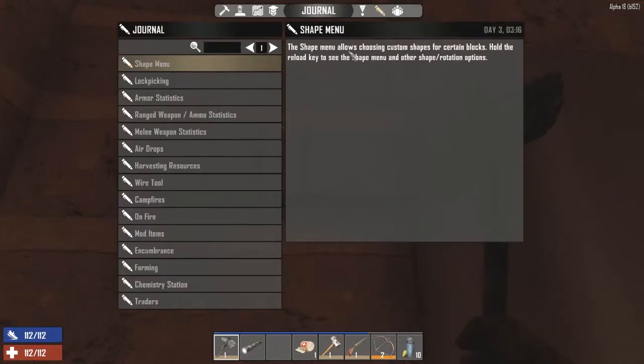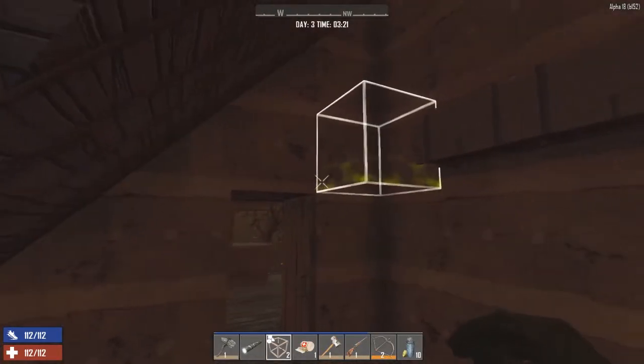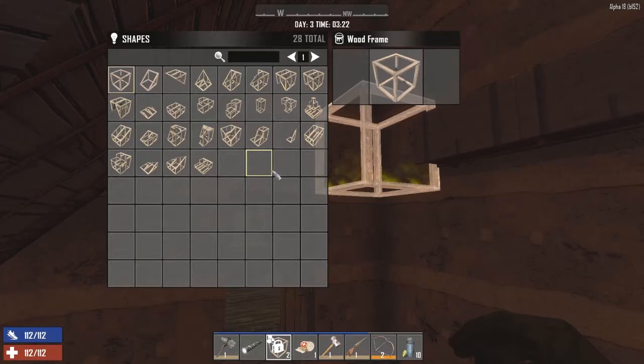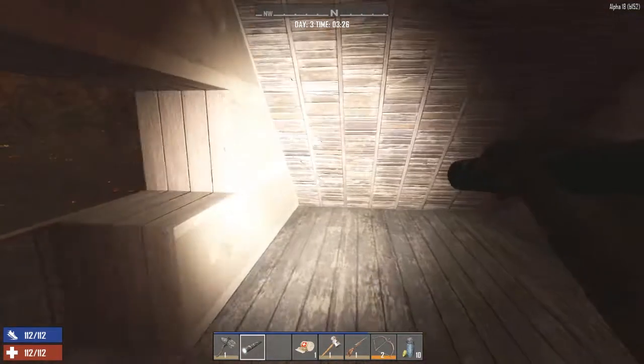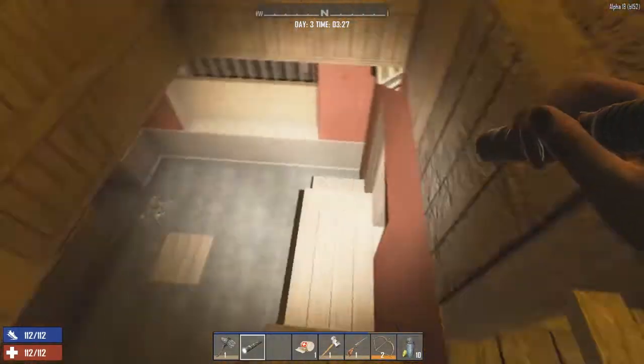The shape menu allows choosing custom shapes for certain blocks — hold the reload key to see the shape menu and other shape rotation options. We already did that. Now what button is reload? Oh! Well that's good to know, it's very good to know. Thank you, game, for letting me know that. For now let's get going.